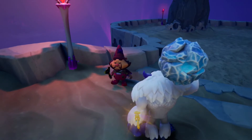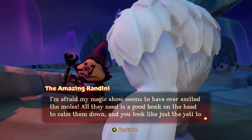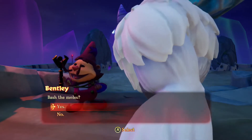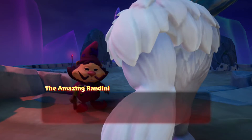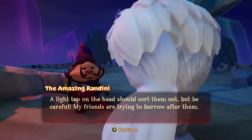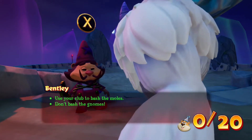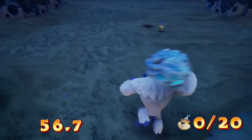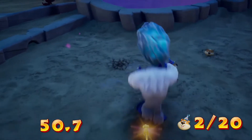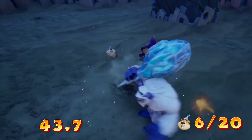Even in the original Spyro 3 this mission was really difficult. Alright Mr. Gnome, tell us what we have to do. 'I'm afraid my magic show seems to have overexcited the moles. All they need is a good bonk on the head to calm them down and you look like just the yeti to help.' The mission may seem simple at first - just bash the moles - but as we bash the moles, the gnome's friends will start popping out of the ground too. If you hit just one gnome, you have to restart the mission all over again.